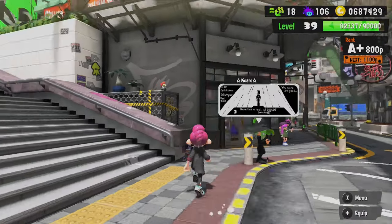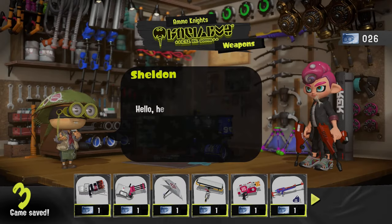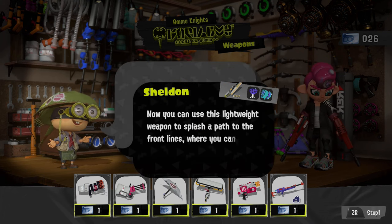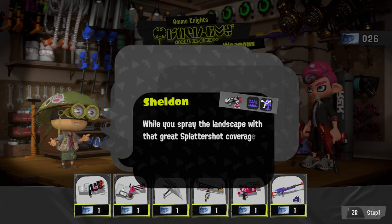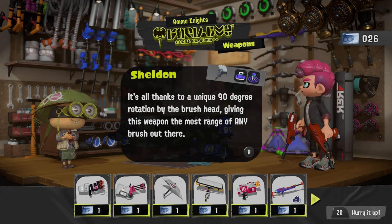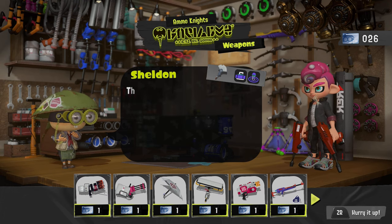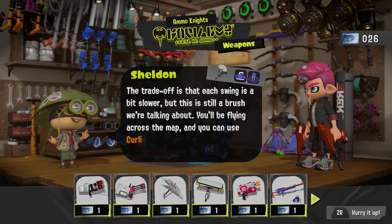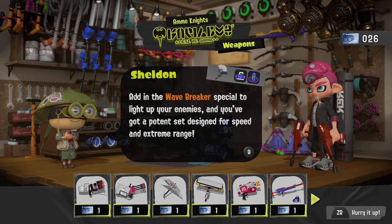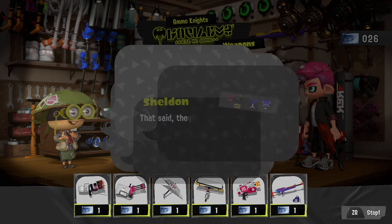First things first, let's go to Ammo Knights — I haven't walked in here in a while because I haven't gotten new weapons in a couple months. We got the Deco with beacons and Tenta Missiles, a little afraid of that. Octo Nova interesting with the Inkjet. Pain Brush — that's the one. It has a unique 90-degree rotation by the brush head, giving it the most range of any brush. Kind of a longer range brush, which is a weird tradeoff. Each swing is a bit slower, but it can use Curling Bombs to blaze your path and has Wave Breaker special. Heavy Splatling Deco getting the Point Sensor and Kraken.